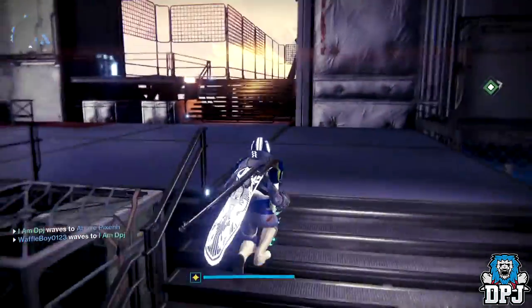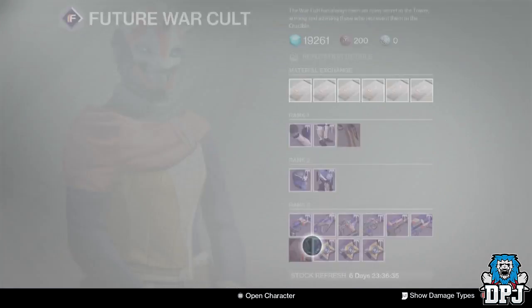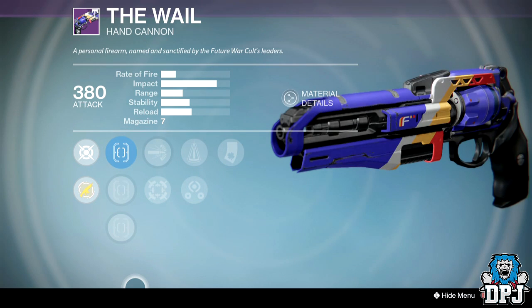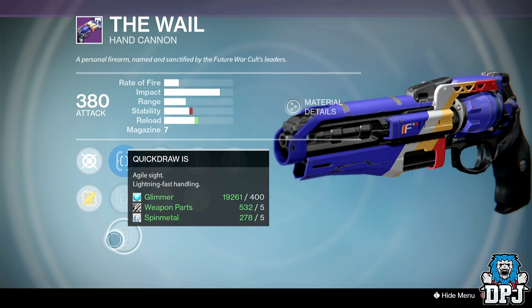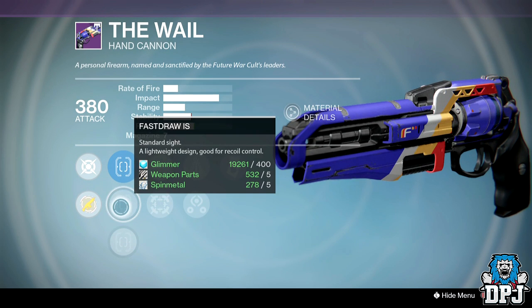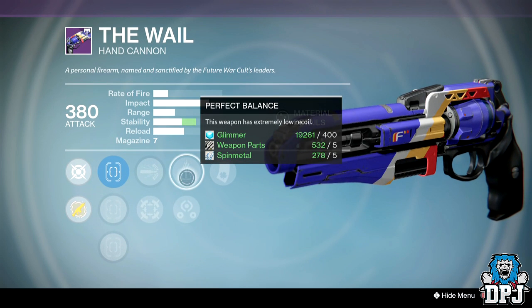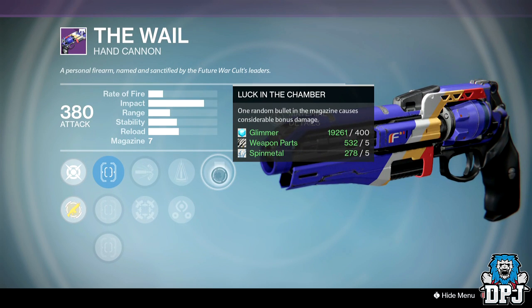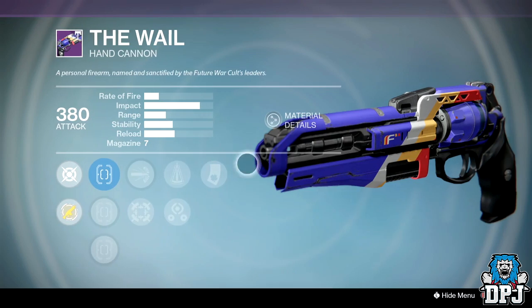Moving to Future War Cult. The Whale hand cannon — the most underrated hand cannon in this game. I've got the perfect roll and it's by far my favorite. Sights are Quickdraw IS, Fast Draw IS, and True Sight IS. Perks are High Caliber Rounds, Hipfire, Third Eye, Perfect Balance, and Luck in the Chamber. Shame it hasn't got a range perk though.